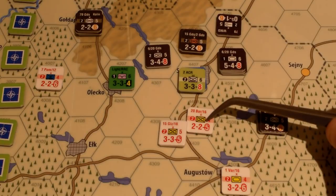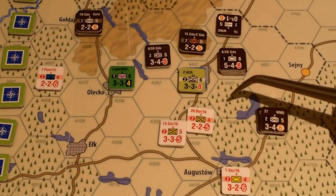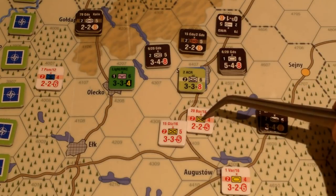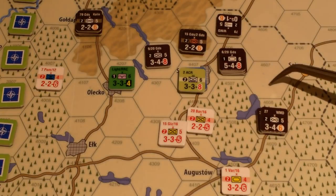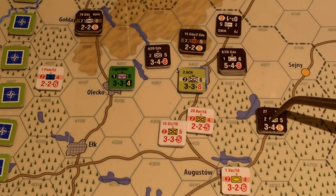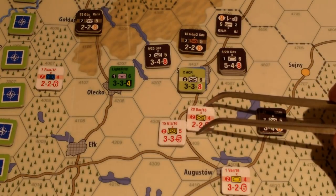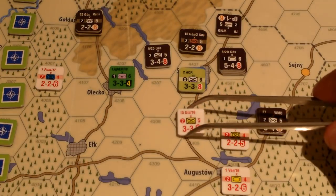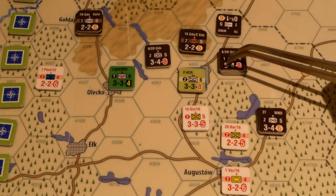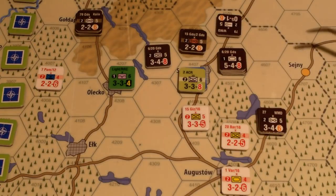Since the area's been cleared and these guys are mechanized, they can take a second advance — zones of control are ignored during advance. Theoretically they could go back here, cutting these guys off from supply during the supply phase, though the enemy still gets another move. They advance here, getting the zone of control out of the way so the Americans and French have a nice retreat path. That worked out.